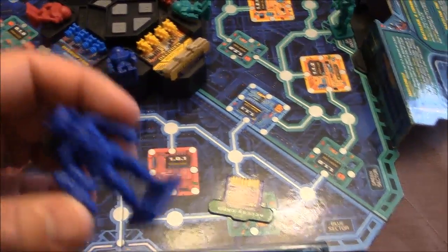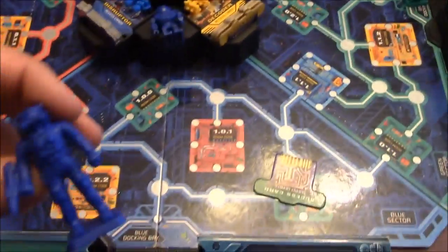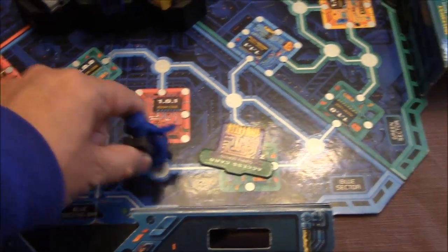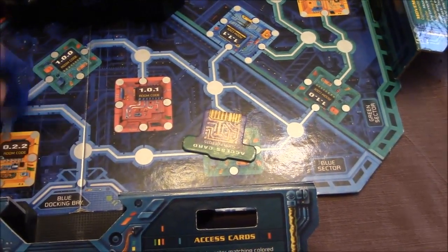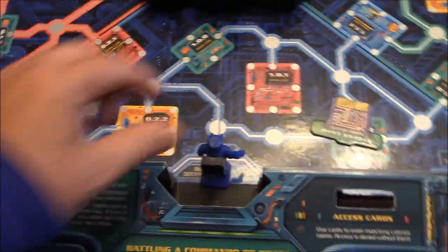Okay, so right here you have your little player pieces, and there's four of them. There's red, yellow, and green. The way these guys move is they move three spaces each, so you can go one, two, three, et cetera. You'll just be able to move three different spaces.